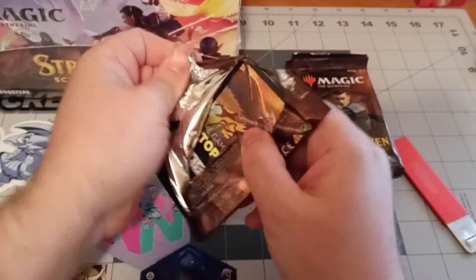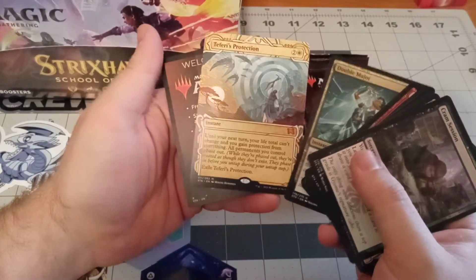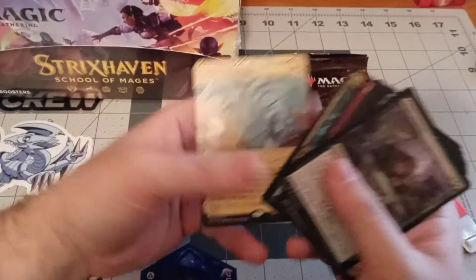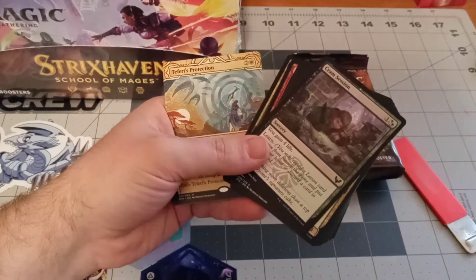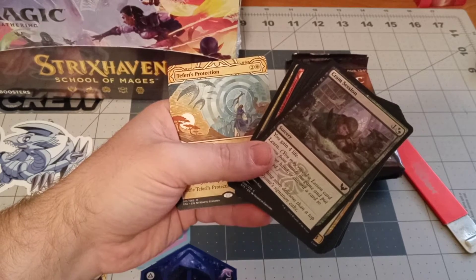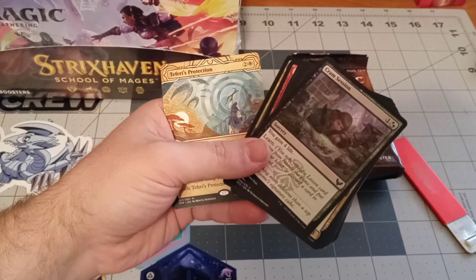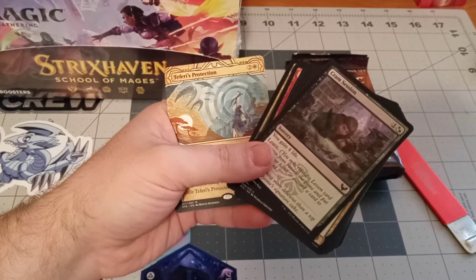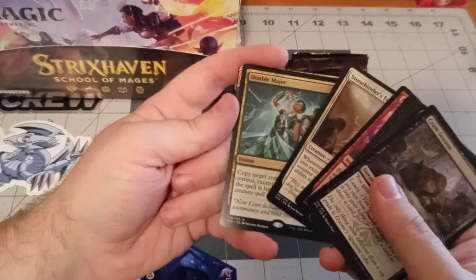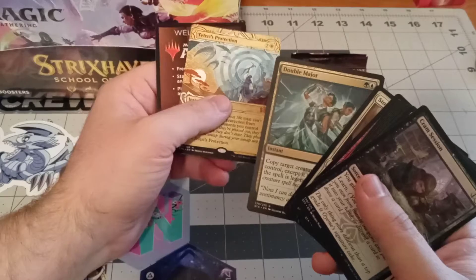We are already 15 minutes in, let's hurry this up. Packs for the trash. Another Double Major - yeah, I didn't need you, but you're good. Okay, you're like the cheapest of the versions but you're still - yeah, that's Teferi's Protection. And it's a non-foil version which means it's not gonna warp. I really like having the non-foil version because it's not gonna warp on me.